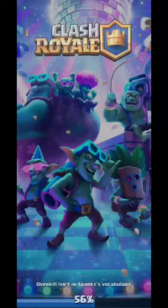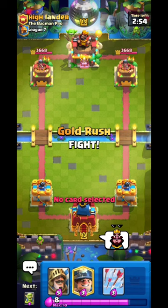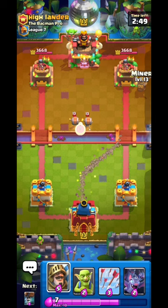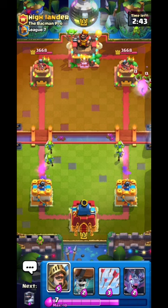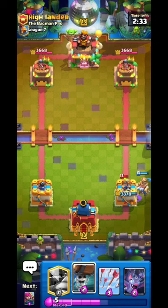Jumping to our last match for real this time against this person. BM him, then put Miner on his tower because I'm not patient enough. He puts wall breakers but I have Archers to kill them. One Archer got damaged - that's illegal. Going wall breakers on the opposite lane.